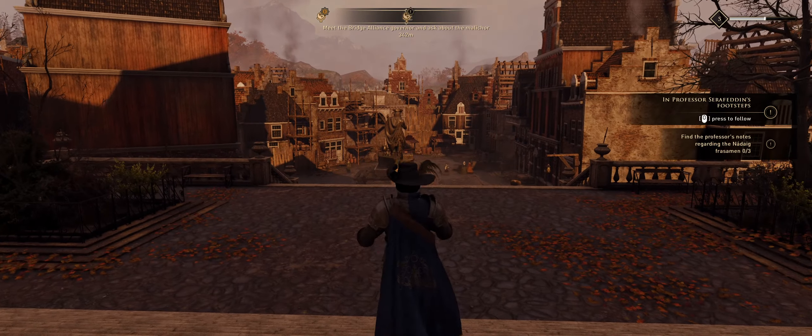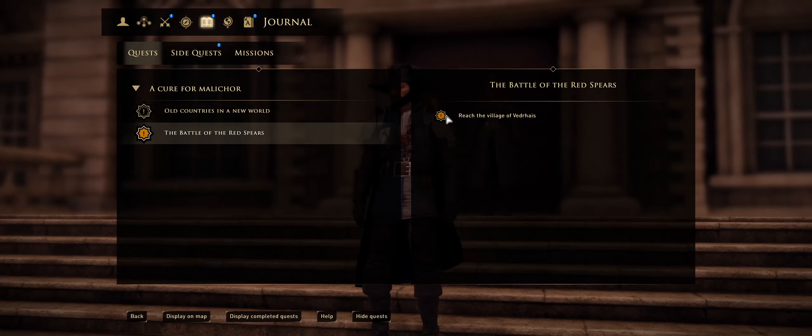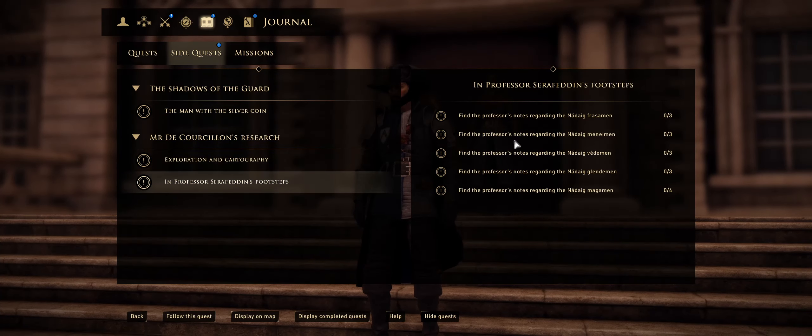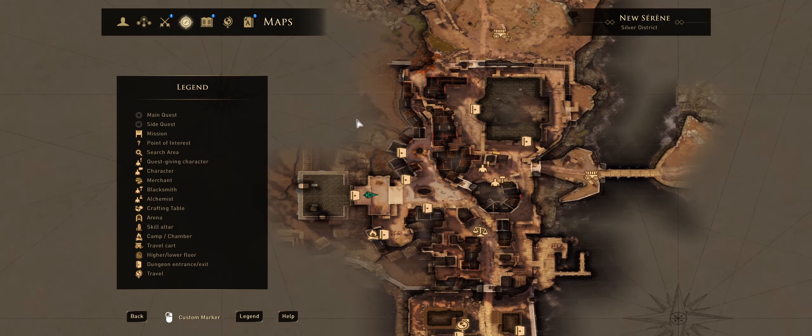Let's assess our options: we have the 'Meet the Two Governors' quest from our cousin, the 'Reach the Village' quest where we'll parlay with the natives — and since it's called the Battle of the Red Spears, that's most likely a fight. We have the side quest 'Man with the Silver Coin' — come back in two days, about one hour and nineteen minutes left. Then two exploration quests and finding the professor's notes. Looks like we've handled everything in the town.